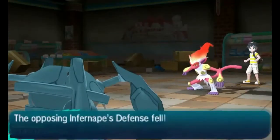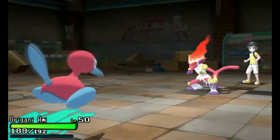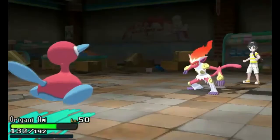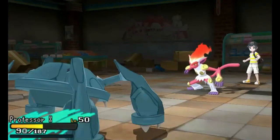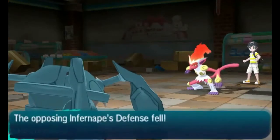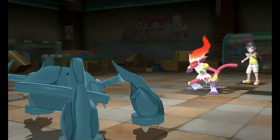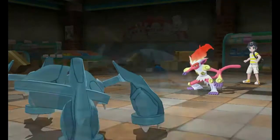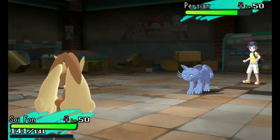He's gonna bring in Infernape, so I'm bringing in my max HP, max defense Metagross holding a Rocky Helmet to take a Close Combat. Instead of taking a Fire Punch, I'm actually gonna switch back to Porygon-2 — it's just fat, it takes that Fire Punch very well while Infernape takes Life Orb damage. I switch back into Metagross expecting Close Combat, but he goes for Mach Punch and knocks me out, while Metagross takes him out in return via Rocky Helmet.